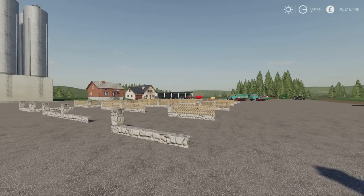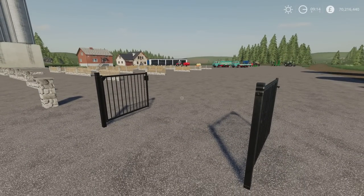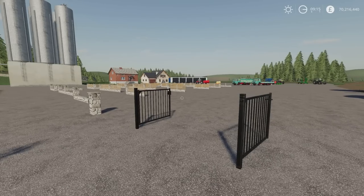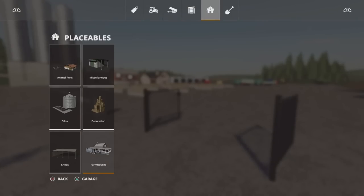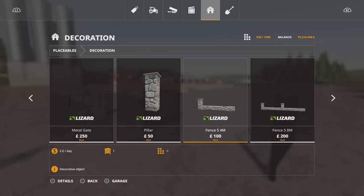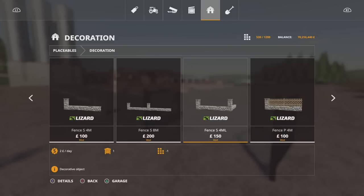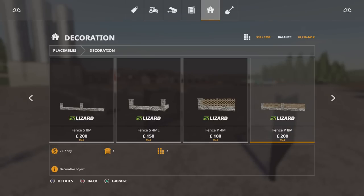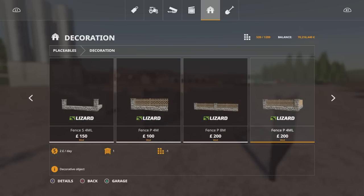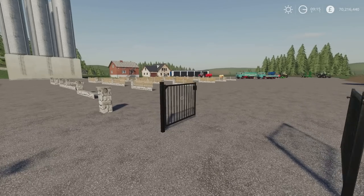The texturing is nice. I like the fact there's quite a few different options, and the lettering spells out Sphinx. Each one of these is two slots, dropping down to one as you go through the pack — 1.02 megabytes to download for the entire pack. Under placeables and decoration: the metal gate is $250, pillar $50, 4-metre fence $100, 8-metre $200, and the 4-metre corner section is $150. Those prices are the same as we go through each of the packs.